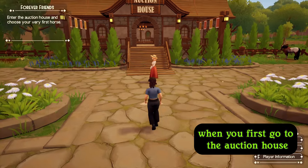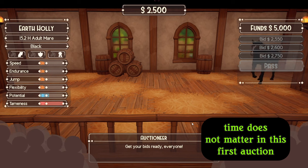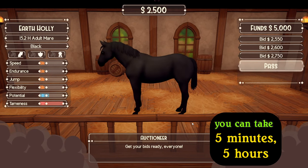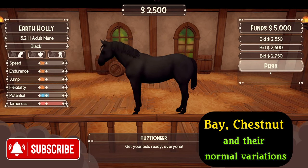When you first go to the auction house, you'll be able to take as long as you want to choose your horse. Time does not matter in this first auction. You can take five minutes, five hours — it doesn't matter, they'll just keep cycling through. The initial colors you'll get will be black, bay, chestnut, and their normal variations.